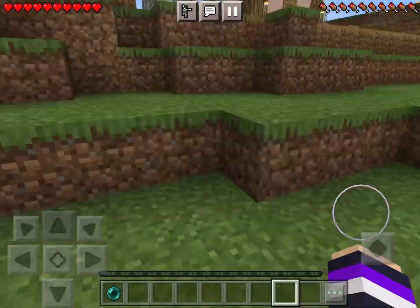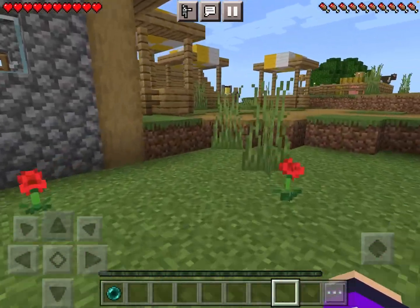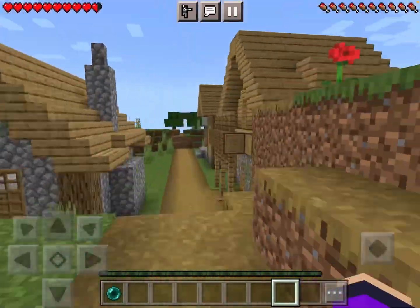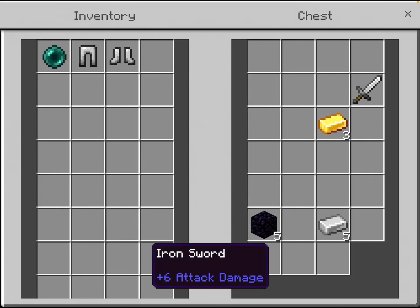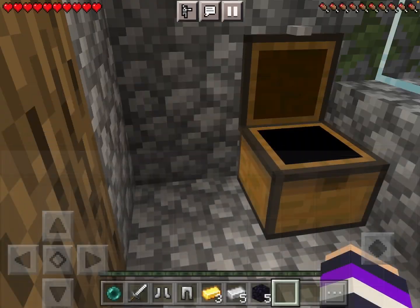So first let's head to both of the blacksmiths and get some stuff. Gold, iron, obsidian, a sword - I'll take all of this stuff.